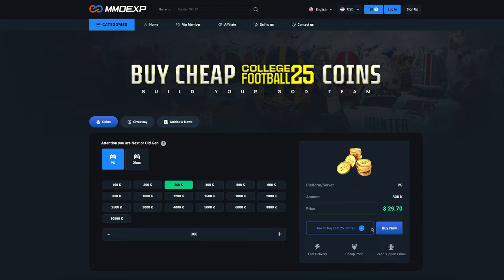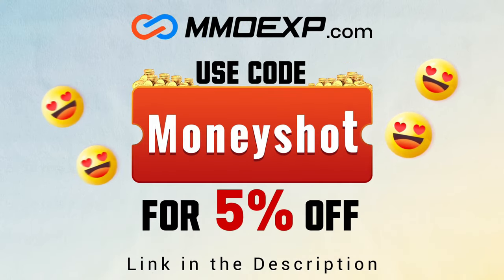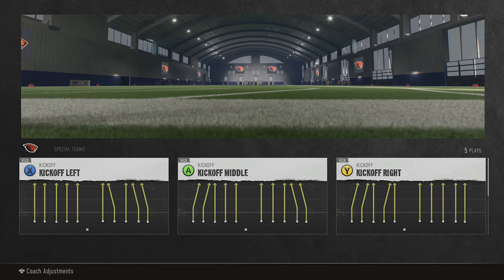If you guys are looking for fast, cheap, reliable coins for your College Football 25 team, check out my coin sponsors at MMLXP and use discount code 'Money Shot' for 5% off your order — link in the description below.